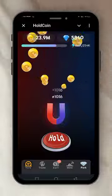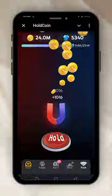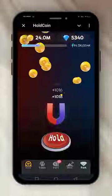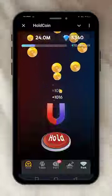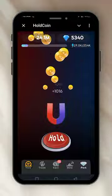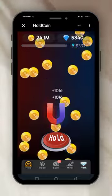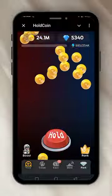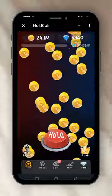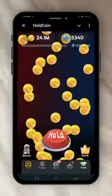It fills up and up to 240 — you see up here 254K — then it slows down. That's all you do: just hold it. Hold Coin, just like the name — you have to tap here. It's finished. I now have 24.1 million coins and 5,340 diamonds.